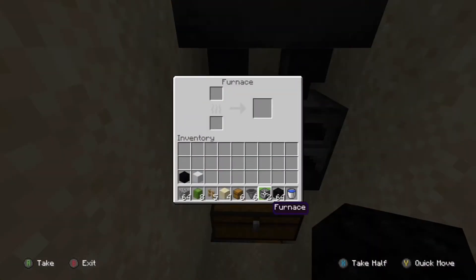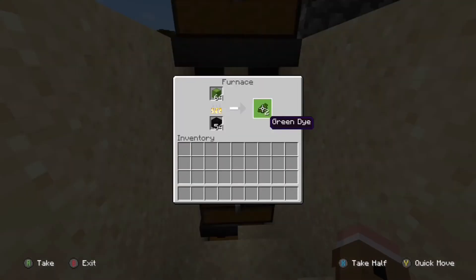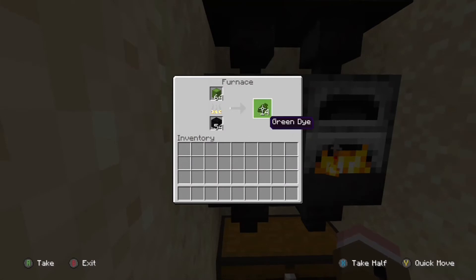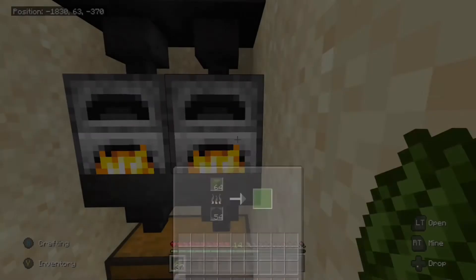Now all you need to do is add your fuel onto your furnaces. Once the cacti come down from the farm, they will smelt making green dye. Once you have smelted enough to fill all of your chests and hoppers, you're ready to start using the farm. Just grab the green dye out of the furnaces and you will see how much XP it gives you.